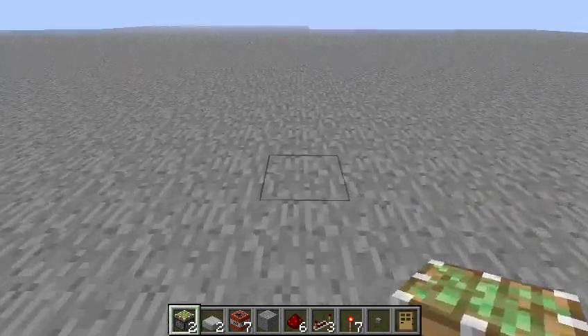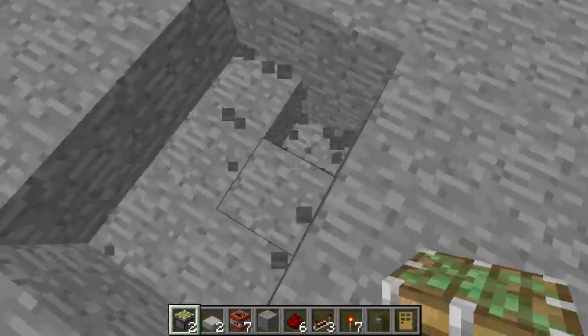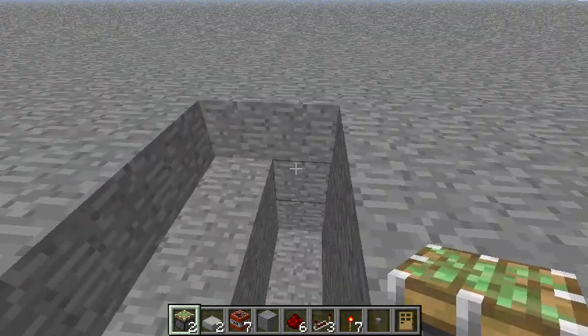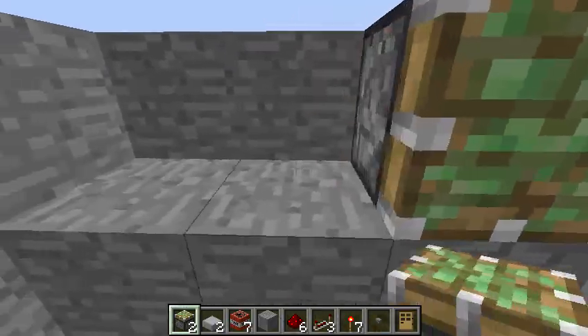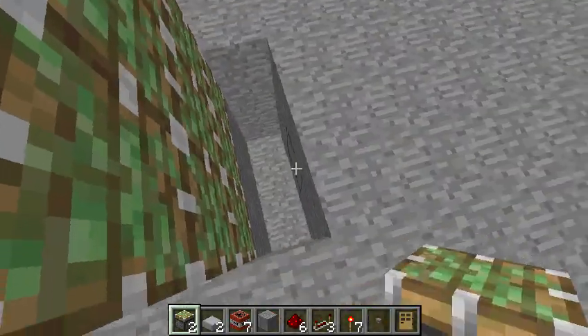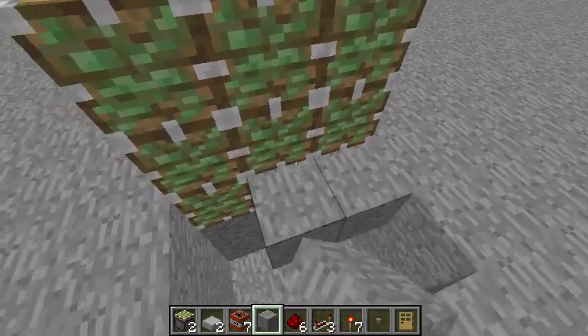So let's just build this real quick. You want to dig a ditch like that — this is just where you're going to fall in after you use it. So you put your pistons like this. And you want to build another hole a bit further out. Place stone.